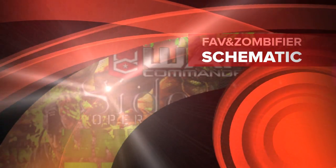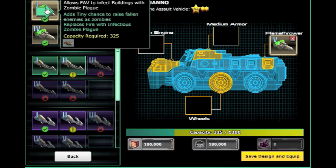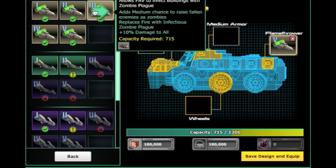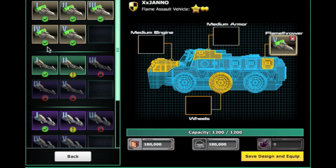Just a little bit of insight for you guys and girls about the FAV schematics and the zombie fire. Zombie fire basically can convert the last down units of the enemy buildings into zombies which will end up fighting for you.